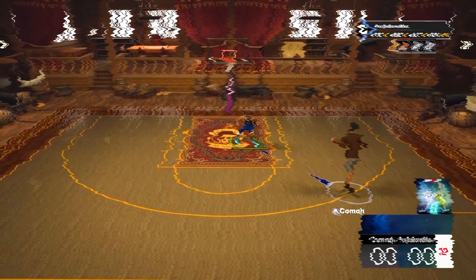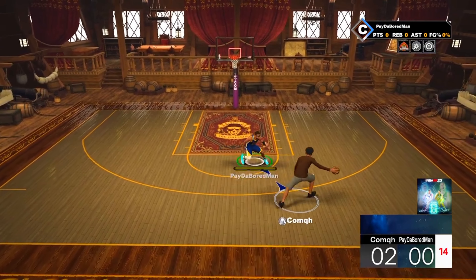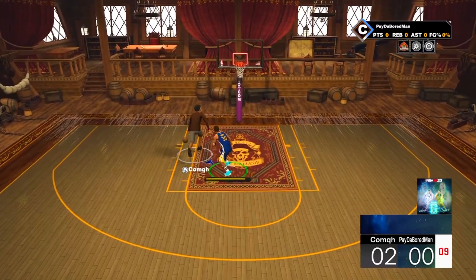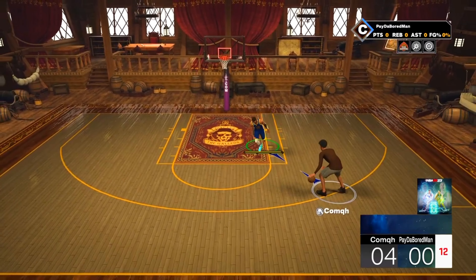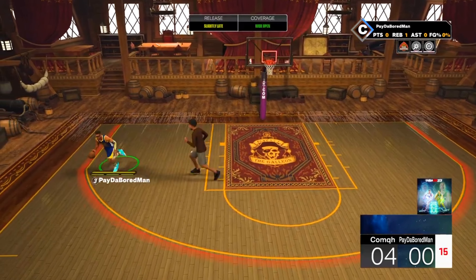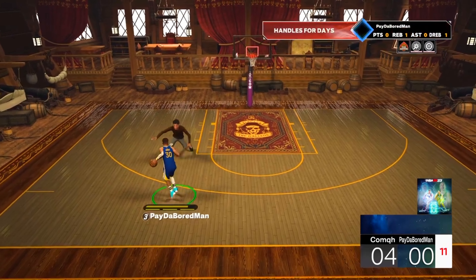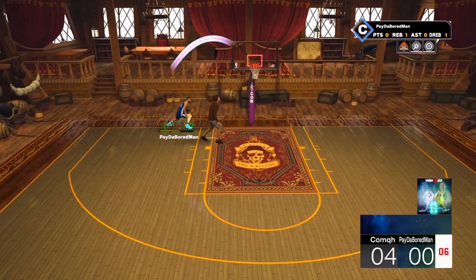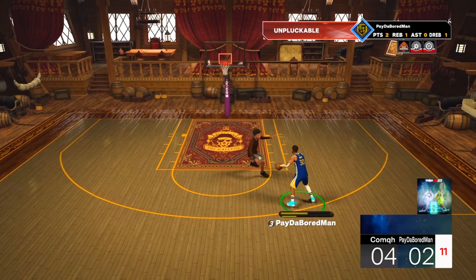The first play Buddy just runs by me for the dunk. I try to bait him into shooting but I baited myself and Buddy drives by for another dunk. Buddy spins back, pulls back and shoots — fortunately he missed wide open and we finally get the ball. I'm trying out the Steph Curry size-up escape and just spamming it to get a feel for it. I drive and try to activate bully but shoot it by accident, and I don't even know how that went in. I left-right a few times and pull it back for the big greenie.